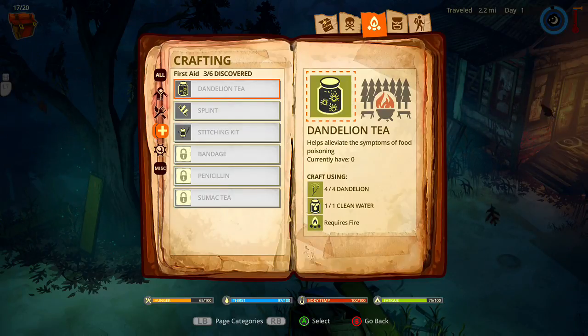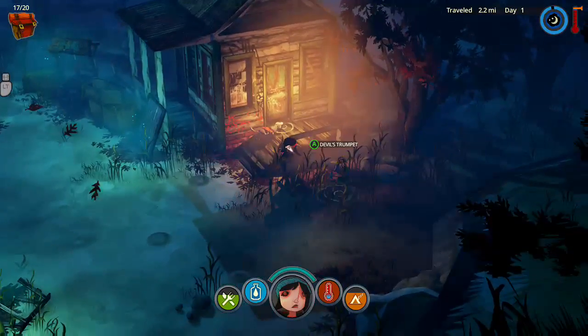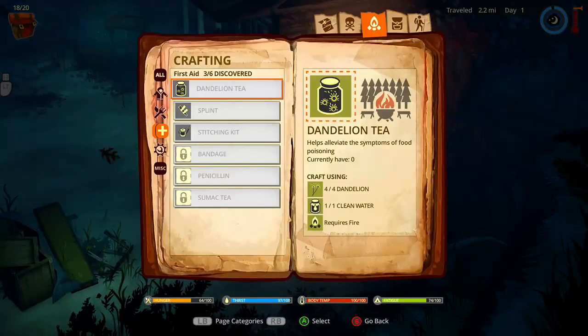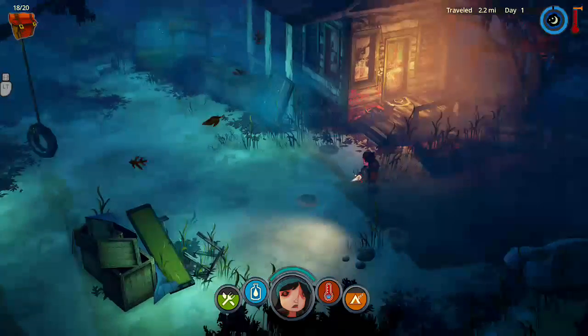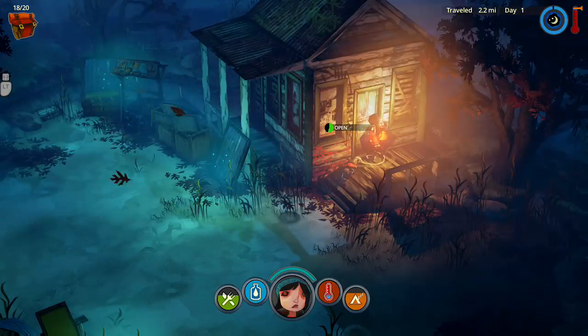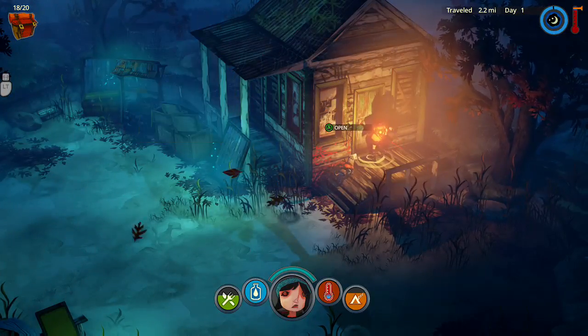In the lion tea — helps alleviate the symptoms of food poisoning, currently at zero. Devil's trumpet — no one be fatal if ingested, good if you mean to kill a critter. Okay — we'll do it, doggy, hold on. Open, loot it first — all lumber.